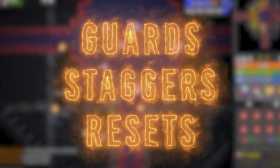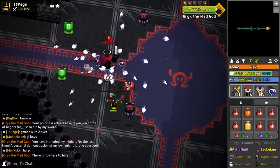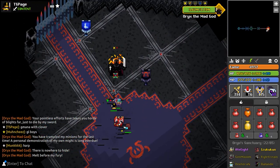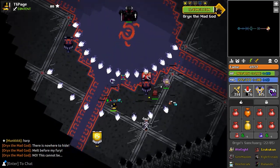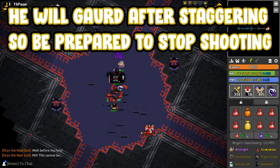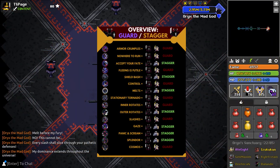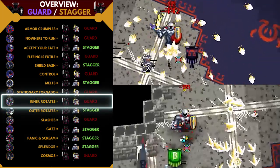Now that you have a basic understanding of standard phase chains, we need to cover guards, staggers, and resets. Guards and staggers function very similarly in that they both occur whenever a certain amount of damage is dealt to Oryx within a phase. Guards lead to Oryx raising his shield in front of himself — an indicator to stop shooting. If you do not stop shooting while his shield is raised, he will inflict one of 4 debuffs shown on screen for 30 seconds. Staggers are simply a few free seconds of damage where Oryx stops moving and crouches over to regain his strength. Every phase is assigned to either stagger or guard — for example, outer rotations lead to a stagger, while inner rotations lead to a guard.